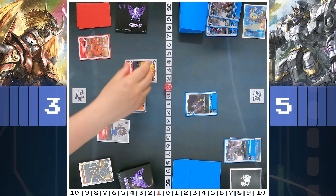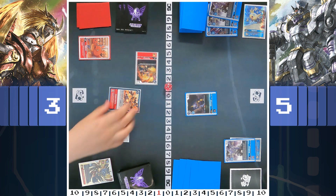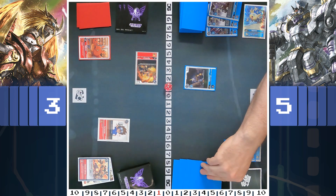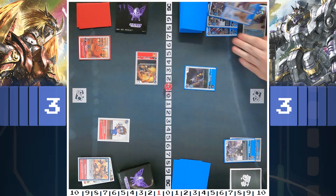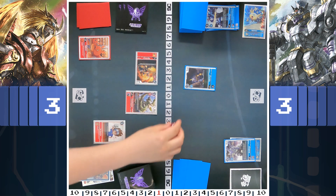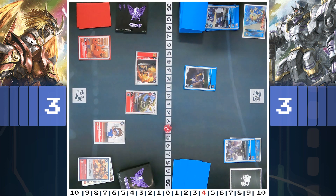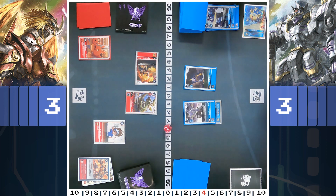These are basically the same decks, but in different colors. This was still pretty interesting to play because it's a little different from the Digimon I'm used to these days. Blockers — hard play level 4 blockers. Those were the days. And 5 cost isn't that bad for 6000 DP blockers.